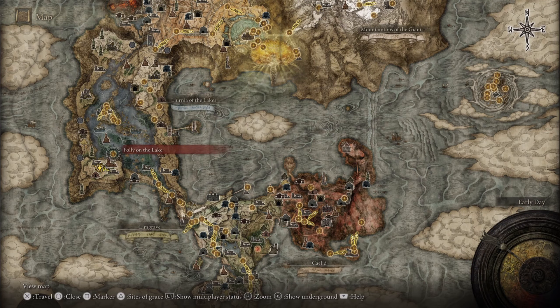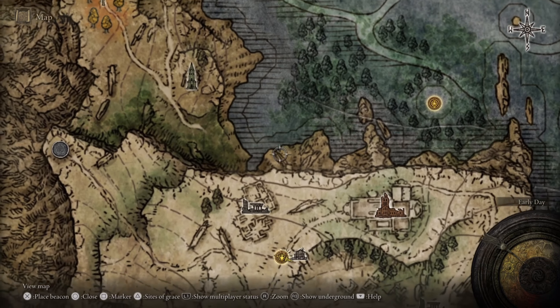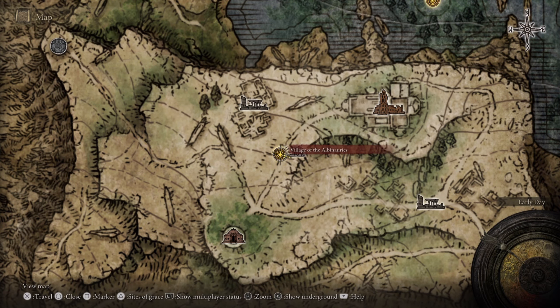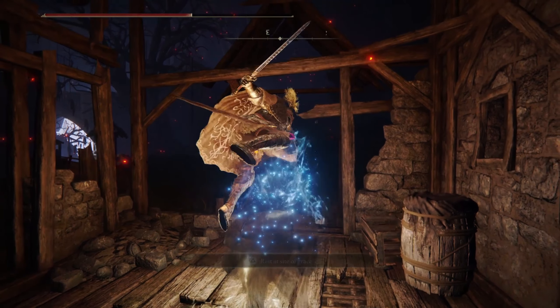You can come to this grace point directly from the foley on the lake and follow this path here to reach it easily. Sometimes it can be difficult to reach this place, so I thought it's a good idea to show another grace point nearby.